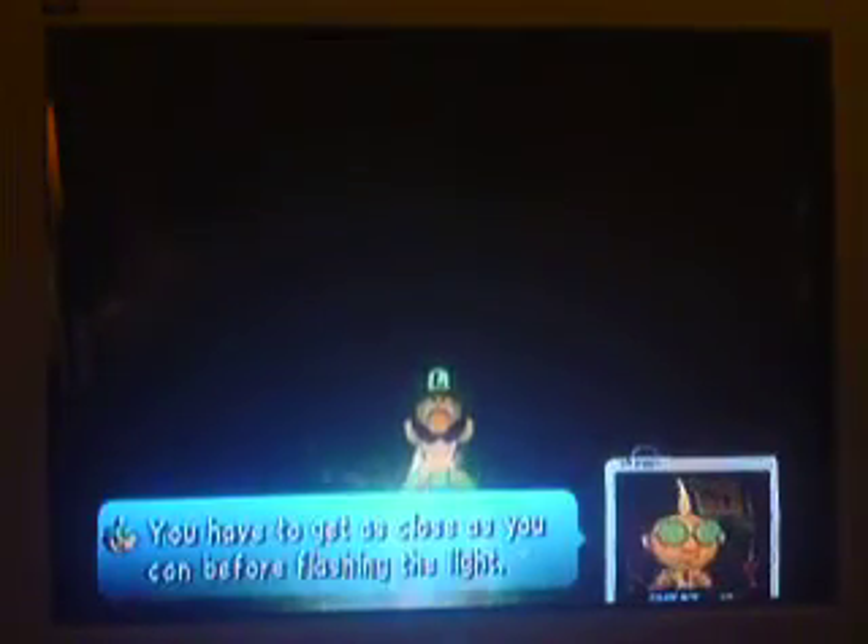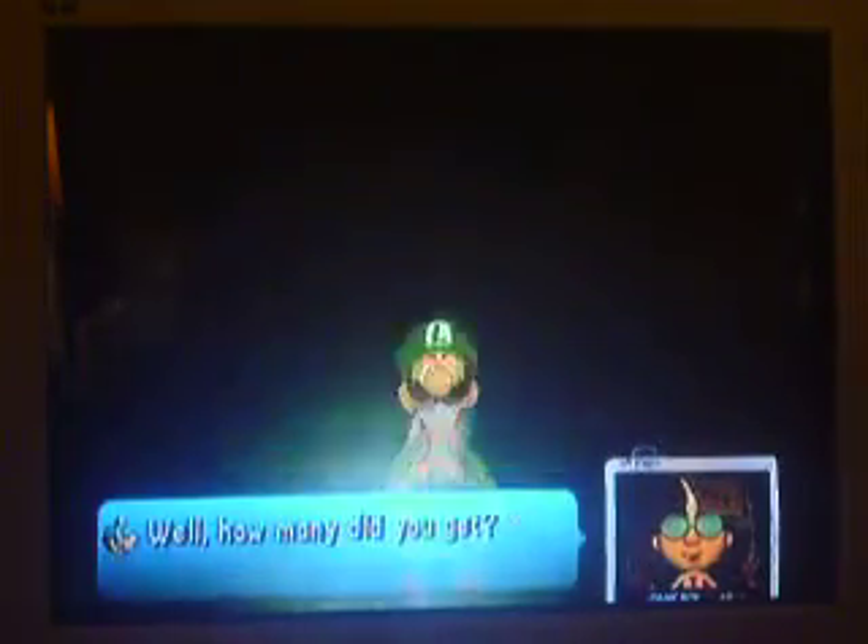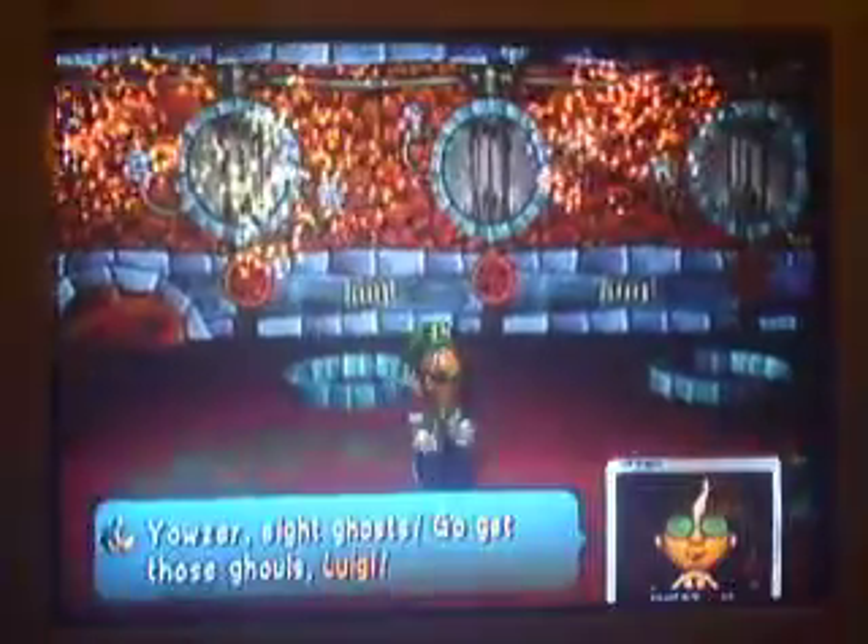Remember, you will not get hurt — the girls will not hurt you. Here's a good idea: wait for them to come to you, then you flash the light at them. That's how you usually get your first score. I got eight.